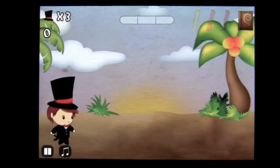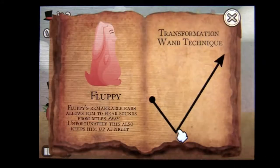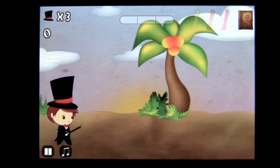It's a family-friendly kid game with Merlo the magician, with the spiffy top hat and the wand. What we're doing is getting rid of Fluffy and other monsters by drawing and transformation wand techniques. That's how you play the game.